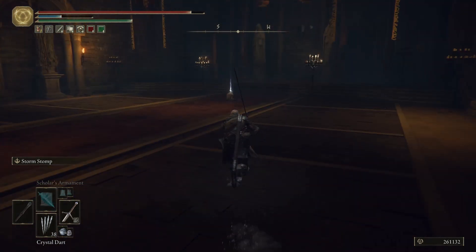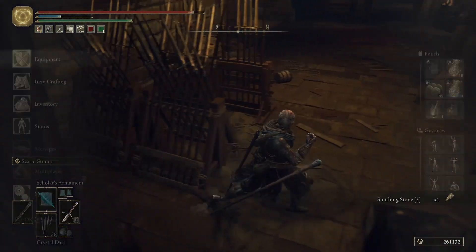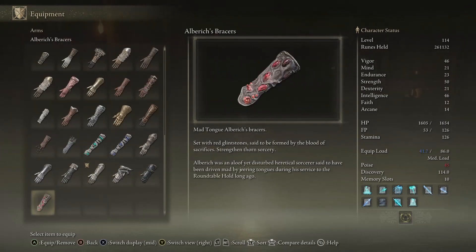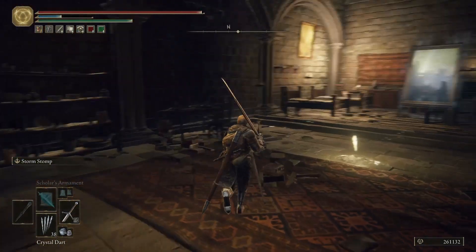Over here we have Albrecht's set — his pointed hat, robe, bracers, and trousers. 'Madtongue Albrecht's pointed hat — a sign of a heretical practitioner. Set with red glintstone said to be formed by the blood of sacrifices. Strengthens thorn sorcery. Albrecht was an aloof yet disturbed heretical sorcerer, said to have been driven mad by jeering tongues during his service to the Round Table Hold long ago.' The parts of the set with red gems actually buff thorn sorcery — probably like 2%, so don't get too excited.